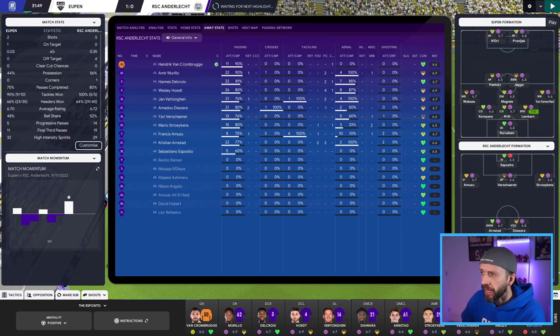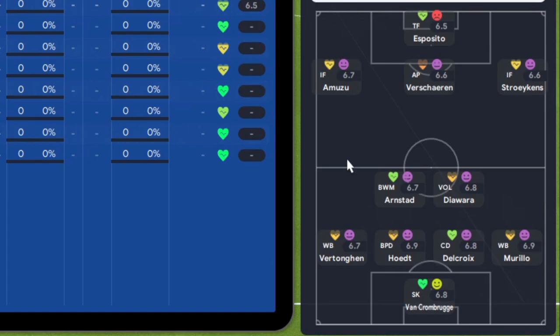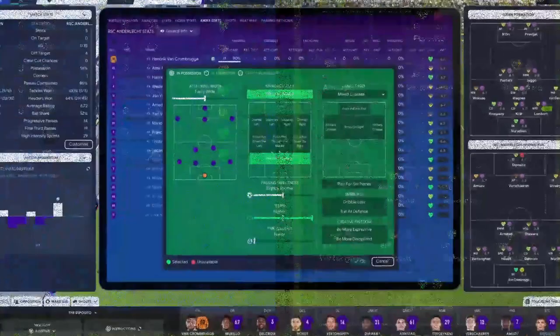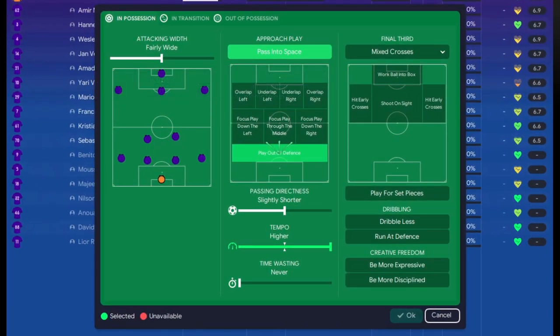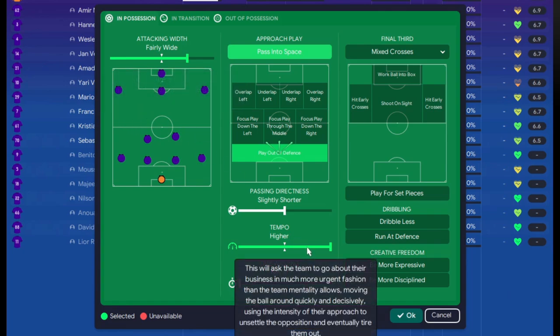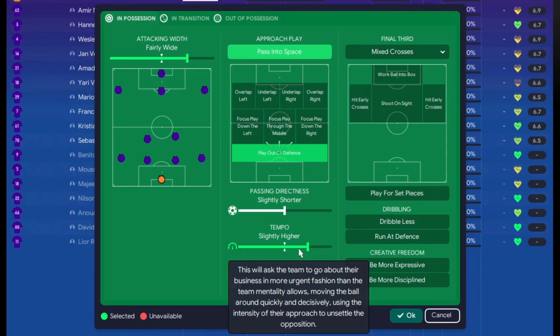Looking at the formations, we're playing a back three going wide, so potentially we could go wider and take advantage of an overload on both sides. Going to play instructions, we're fairly wide passing into space - we'll just push that up a bit so the play gets spread more. We'll also calm the tempo down because we might be wasting passes; we've only got 80% pass completion, so we'll drop that to higher to be more selective.